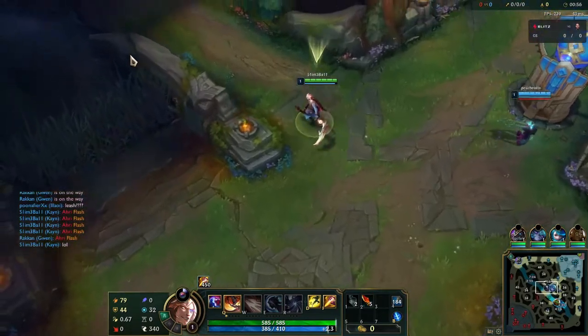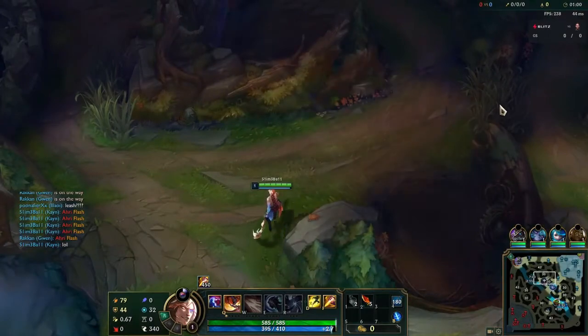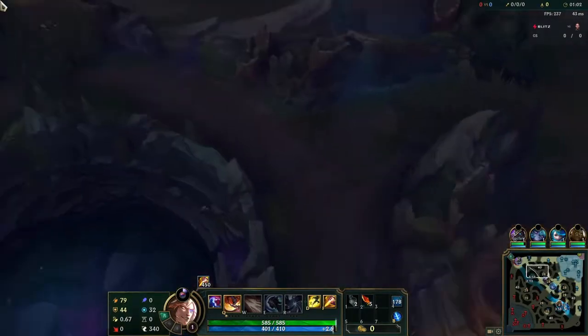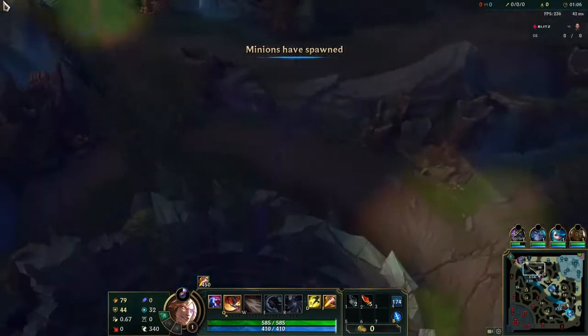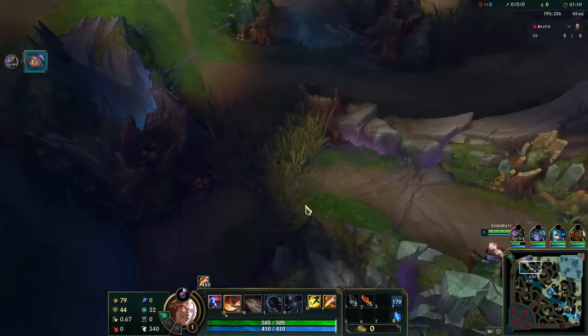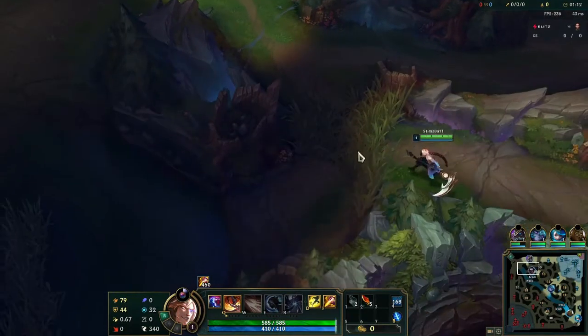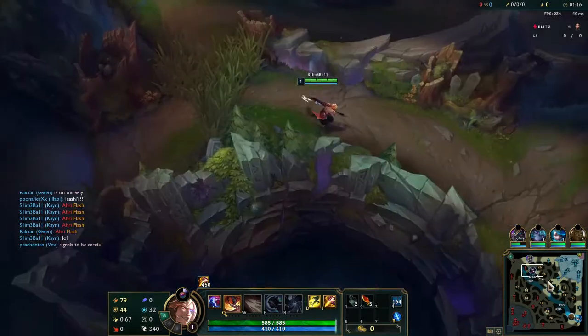Nasus is already up top, so I'm going to start raptors. I'm not going to worry about a leash, just going to get my E real quick. I'm not actually a huge fan of starting raptors with Kane. I know it's one of the better things you can do. However, it forces me to go top to get krugs and then I have to go all the way down to wolves after I've cleared everything, so it kind of puts me out of position a little bit.